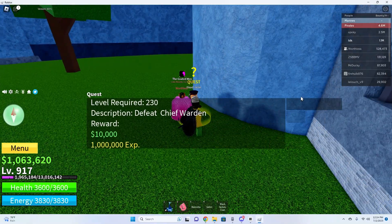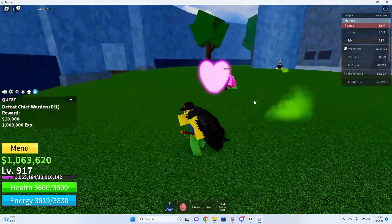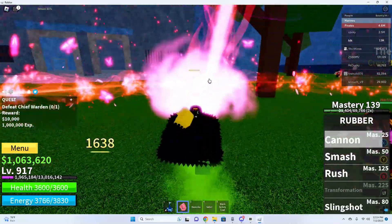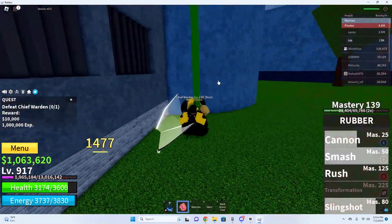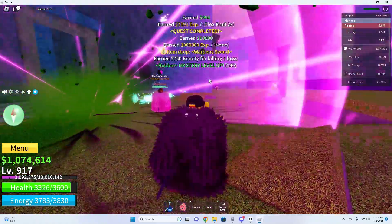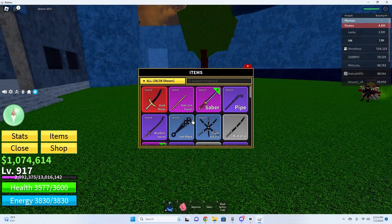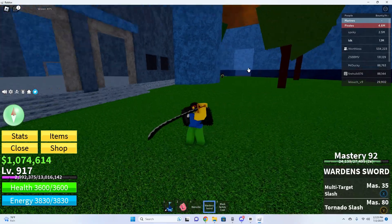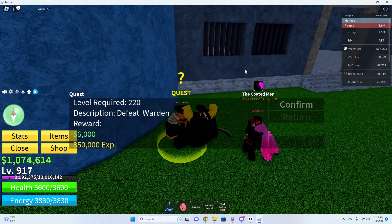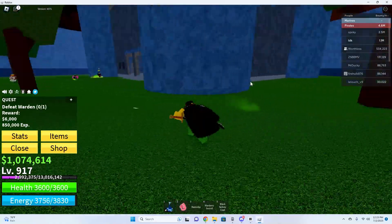If you have a friend that is weaker than you, make sure the weaker friend always gets the first hit on the boss. I got the Warden Sword — let me check: Items, Warden Sword. That's kind of cool. Then you're going to get the Warden quest, and again let the weaker friend get the first hit off the boss.